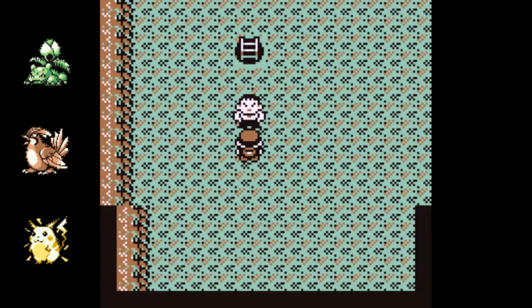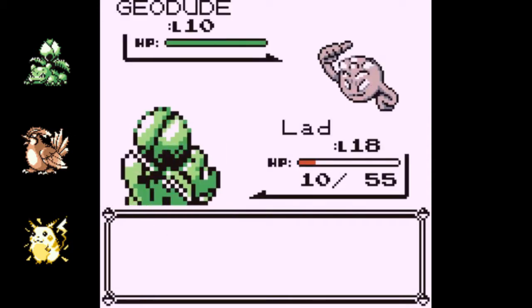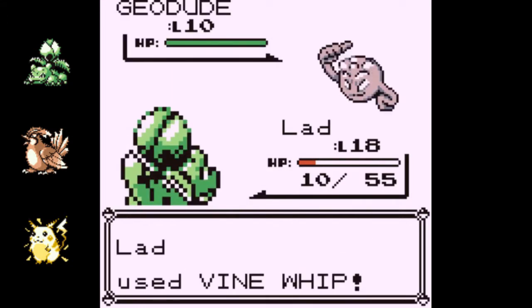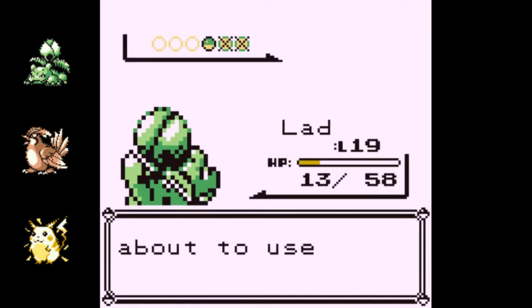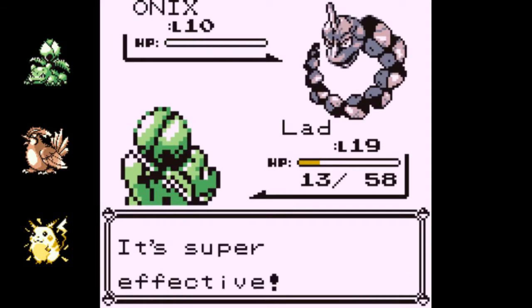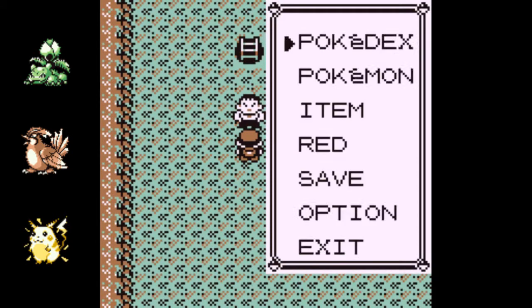When I played Fire Red it was during my super cheapskate phase where I just refused to buy any not-completely-necessary items, so I didn't use Repels or anything. By the end of my playthrough I was just skipping past trainers. If you play like our friend Nick and actually fight every wild battle, you'll be really strong by the end of the game — you'll be grinding as you go but you won't have to dedicate time to grinding.